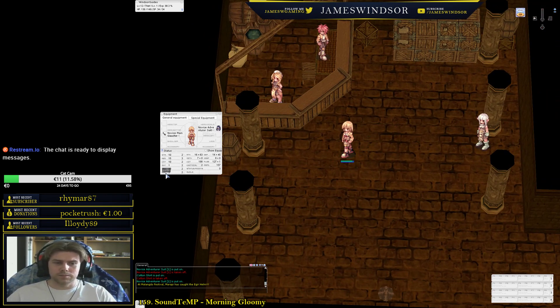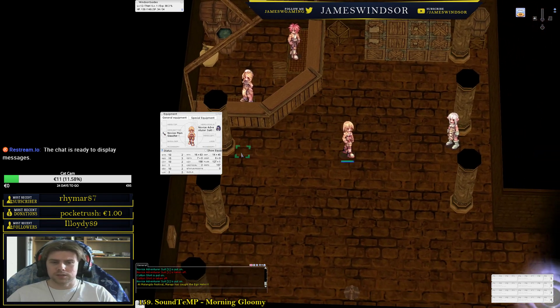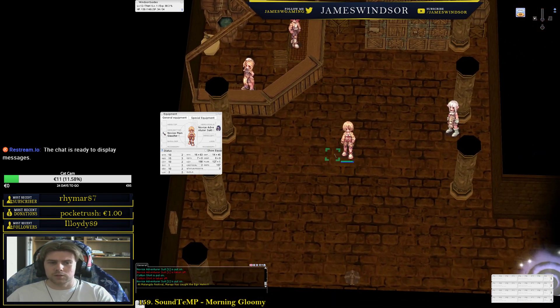Luck should only be put in multiples of three — three, six, nine, twelve, and so on. Never leave it at an uneven number because the system rounds your stats down. Those are the stats. Gear-wise, as mentioned, daggers are your main weapon.